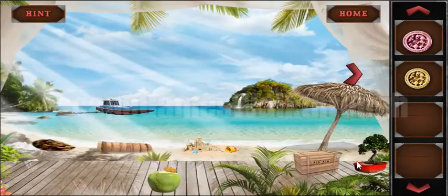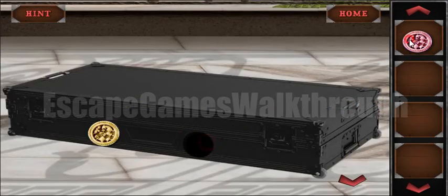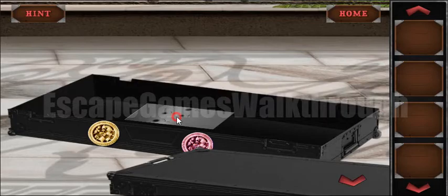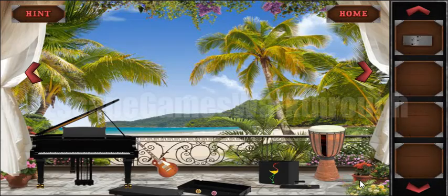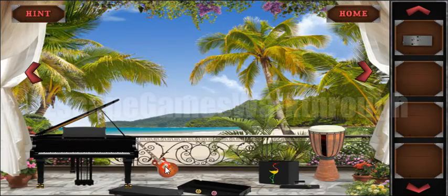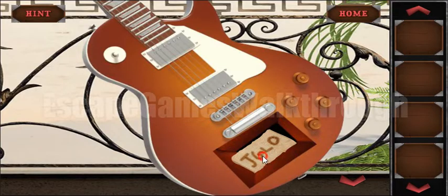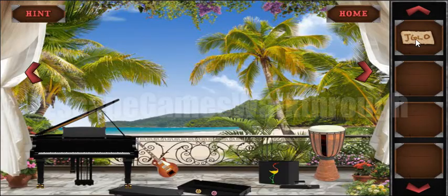We have two tokens, so let's use them to open this box. Here's a paper with a clue — we have four dots and a sequence to press: one, two, three, four. We will play it down.